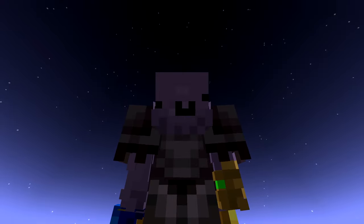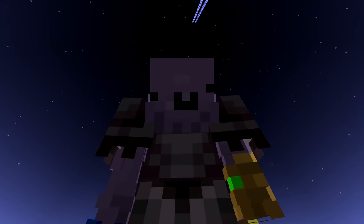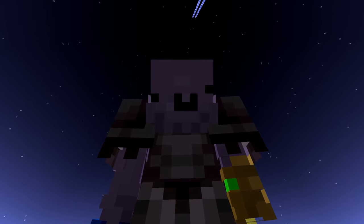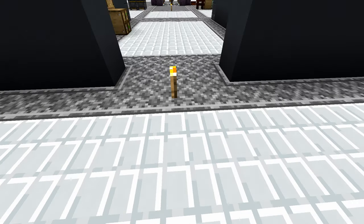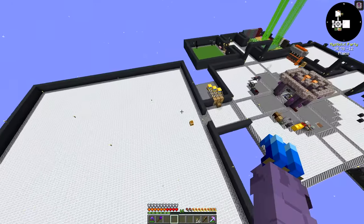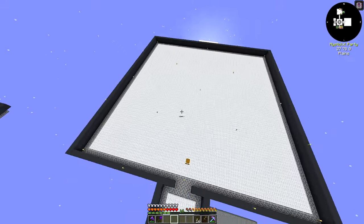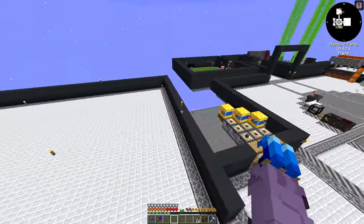Hello everyone, welcome back to episode 7 of our F2P Skies Expert Let's Play. Today we are going to make our factory, finally. I know it's been a while, and I know I've been stalling getting chapter 1 done. However, as you saw, I've gone ahead and built a large enough room. I'll probably end up having to make a basement to this place later on and move our power down there. For now we're just going to do an upper floor.